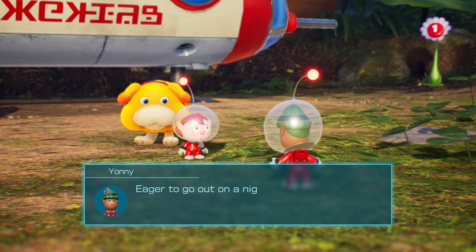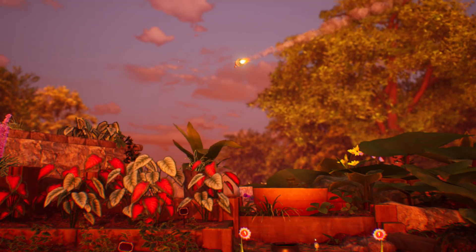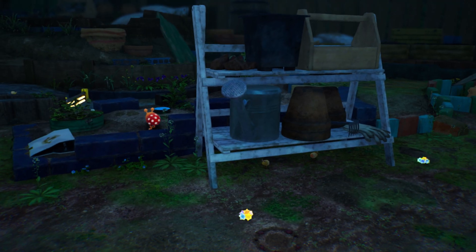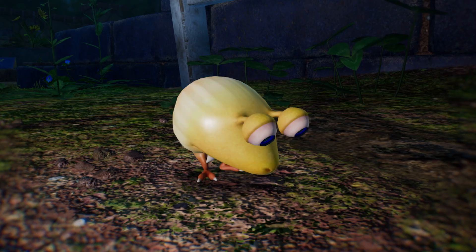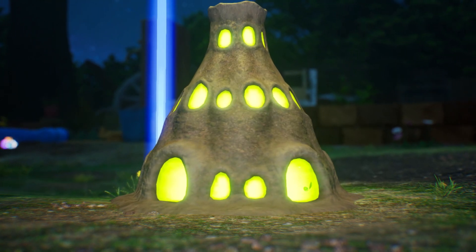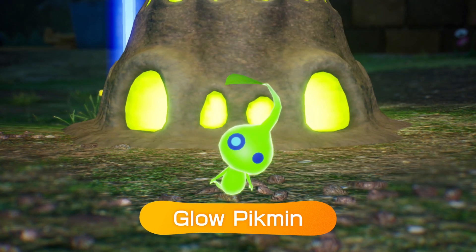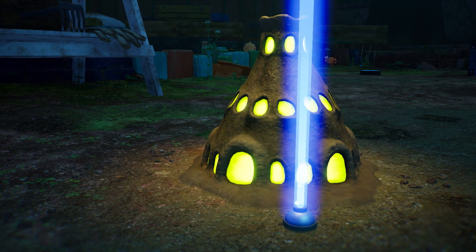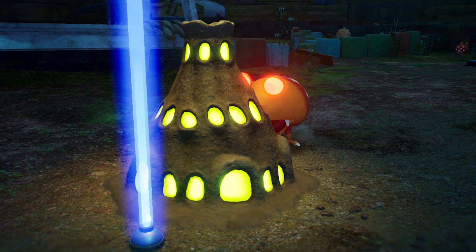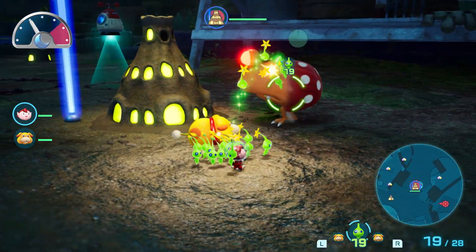For the first time in the Pikmin series, you can eventually set out for night expeditions. But there's a catch — nightfall sends creatures into a frenzy, so stay alert! Thankfully, you'll come across the new Glow Pikmin, which only appear at night. Find luminols that produce valuable glow sap; these mounds also attract various wildlife, so use Glow Pikmin to drive them away and protect the luminols.